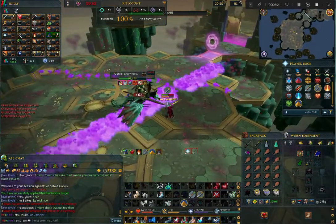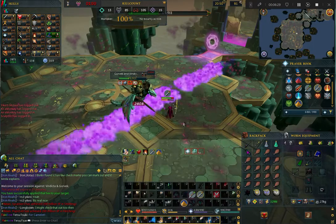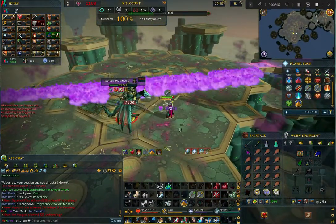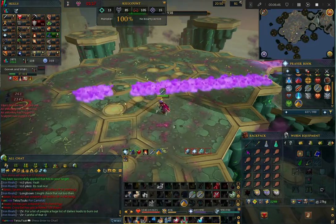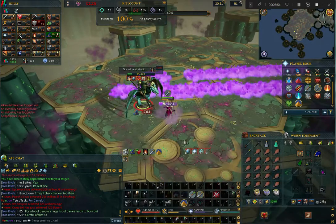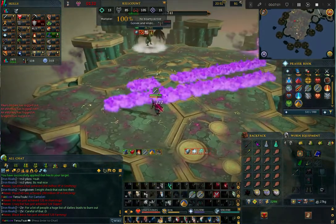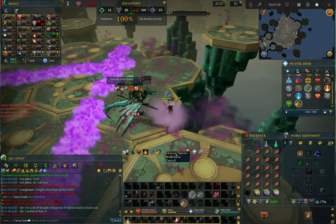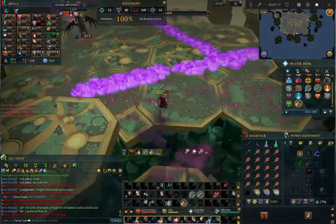At 100,000 HP you will enter phase 2, where Vindicta gains a new attack pattern — this is where you will need your shield switch. In this phase, Vindicta will do 1 melee auto-attack, a powerful ranged auto-attack, and then another melee auto-attack, then fly away and drop a purple carpet on you. After the first melee hit, switch to your shield and use Resonance — this will block the ranged hit and heal you for a large amount. Vindicta repeats this pattern until dead. Your Resonance won't be off cooldown for the next ranged hit, so use Devotion. If you don't have Devotion unlocked, use Debilitate and switch to Pray Range to reduce the damage as much as possible. This is why I recommend augmented gear with Enhanced Devoted to help mitigate damage where possible.